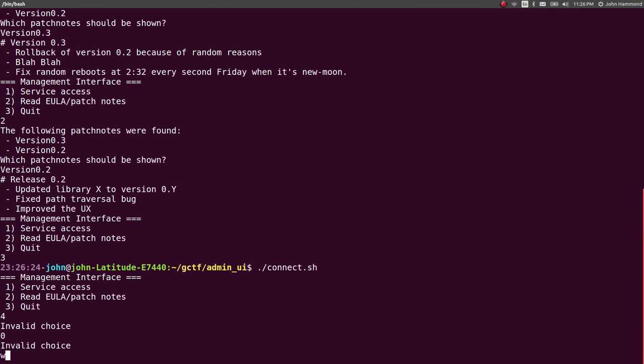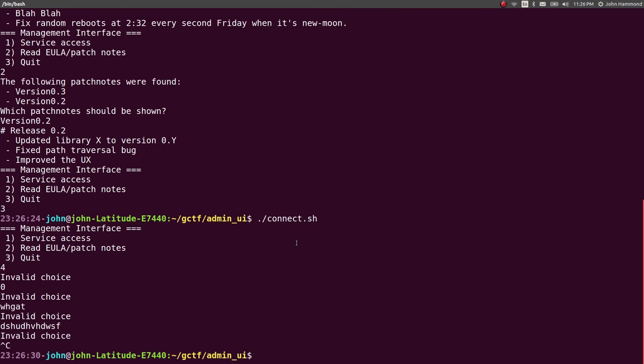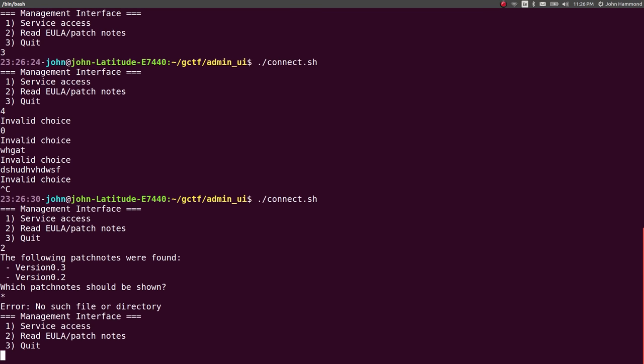So we're not given a binary in this. We don't have anything to really analyze or reverse engineer that easily. This read EULA patch notes — when you saw that error that said 'no such file directory' when I tried to read something that wasn't listed — that's a pretty explicit bash error trying to open a file. I was lurking in the IRC, the internet relay chat, the kind of conversation with other players. And that's a pretty stupid, evil, cheap tactic, but it happens all the time in CTFs.